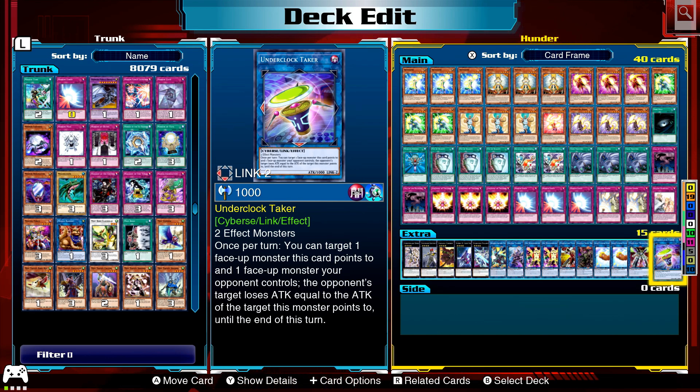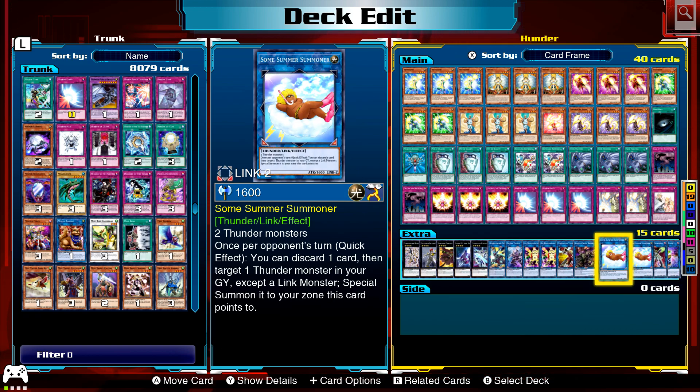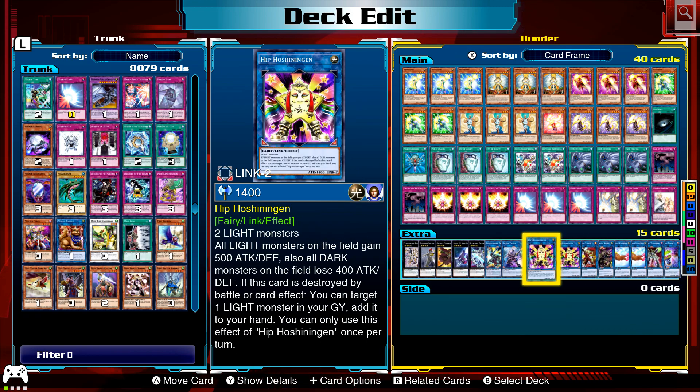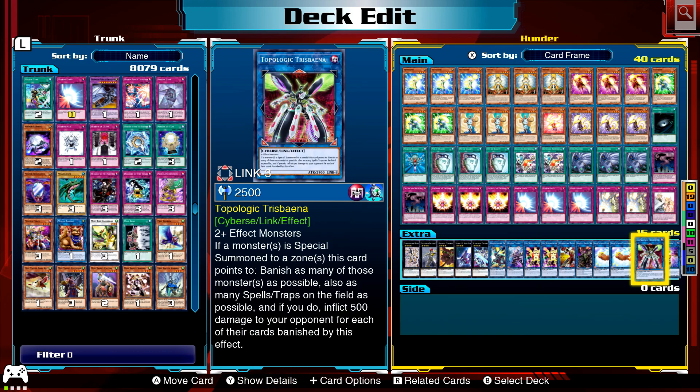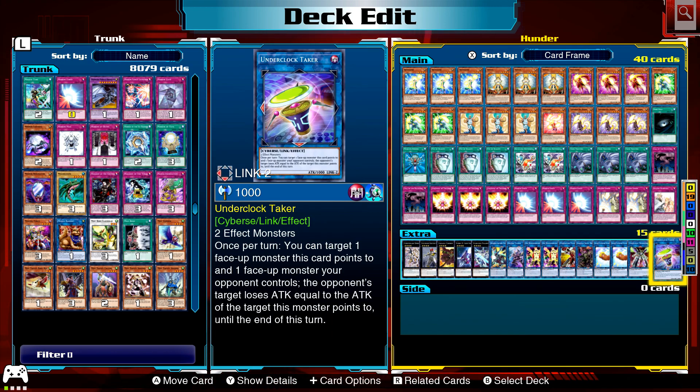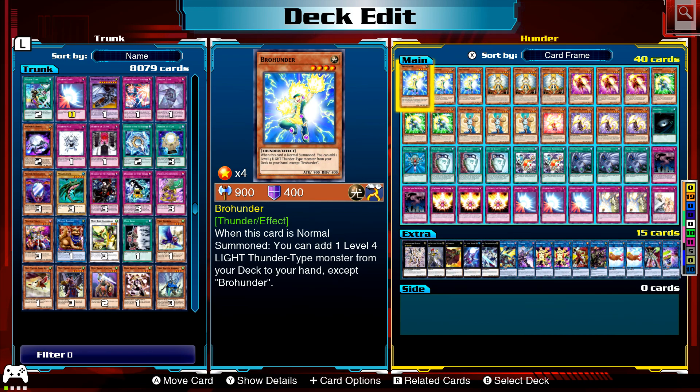Also Underclock Taker as another link two monster, giving something slightly different. Everything is light in the main deck, but that one requires two thunder monsters, so Honest and Shining Angel won't cut it. It's just something different just in case, and it has the effect to alter attack and defense, which is pretty good.